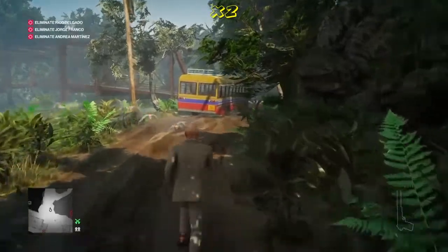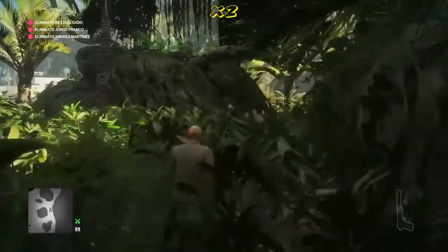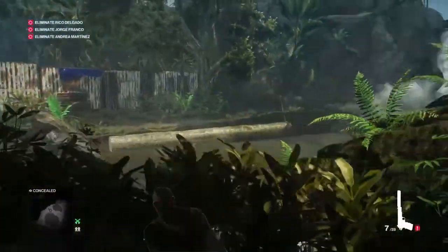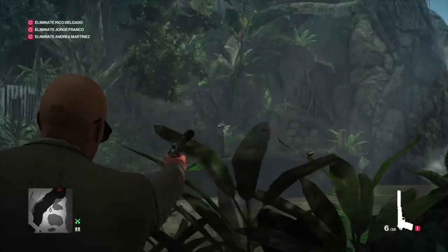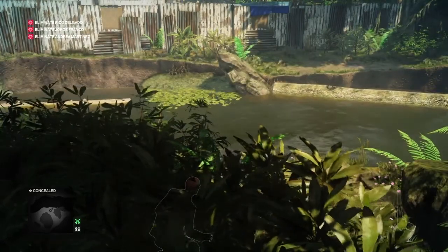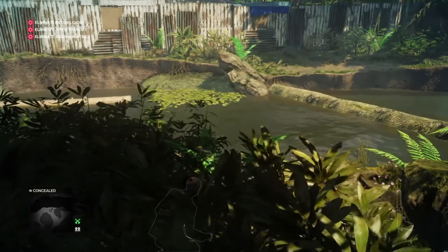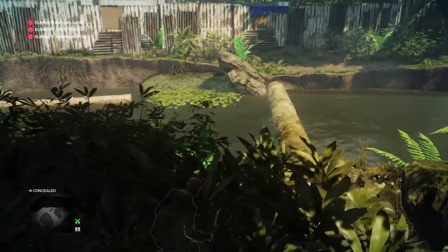Then round the back of the construction site and on to the hippo enclosure. Once we get to the bus we're just going to veer off into the jungle all the way around until we get to the river, and we're going to shoot the rope holding the large log just on the other side of the river. That will release the log and create a bridge for us.